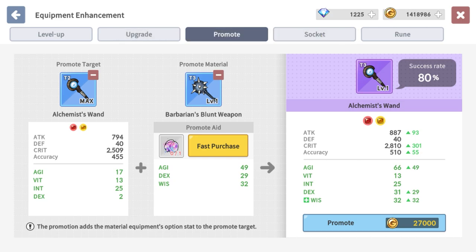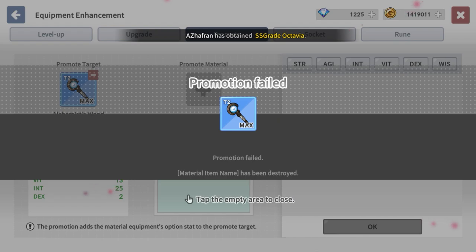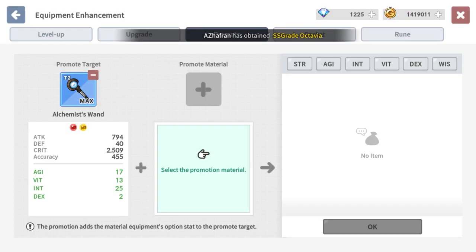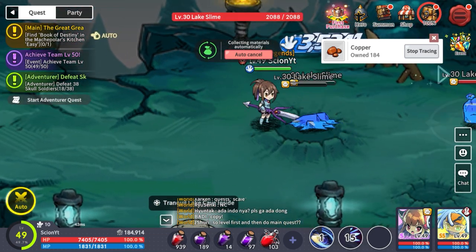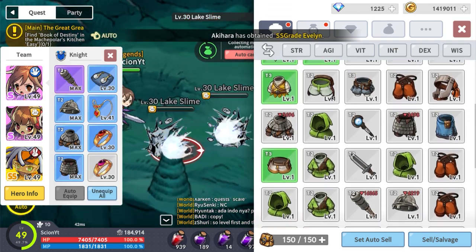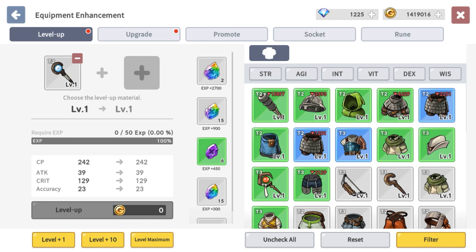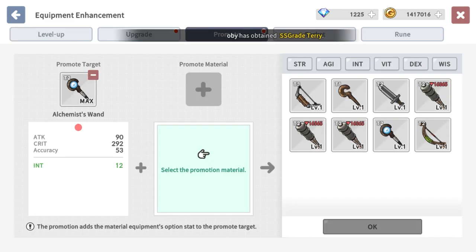Once you get stronger and start farming gear properly, you'll want to pay attention to what the passives are. You can hover over and it'll show stats like agility, dex, and wisdom - sometimes there are stats you don't necessarily need. And it failed, so you lost 27k. So how do you get another one? You just pay attention to your inventory - I have this item right here. What we're going to do is level it up, then promote it. You can use anything at this stage.